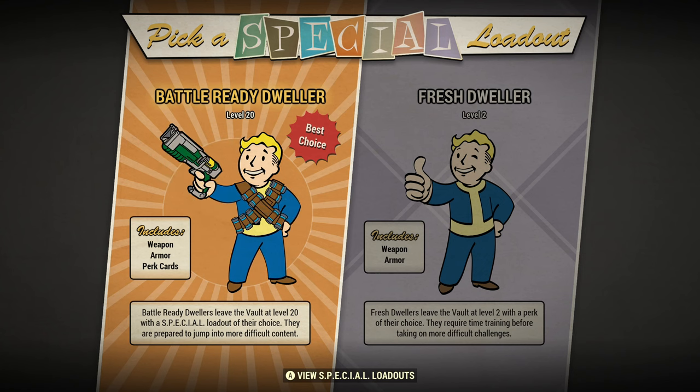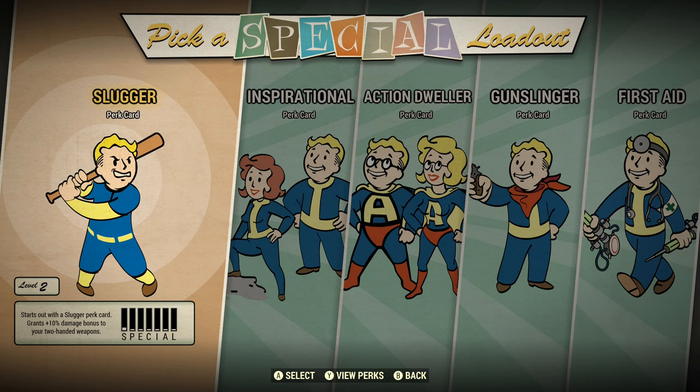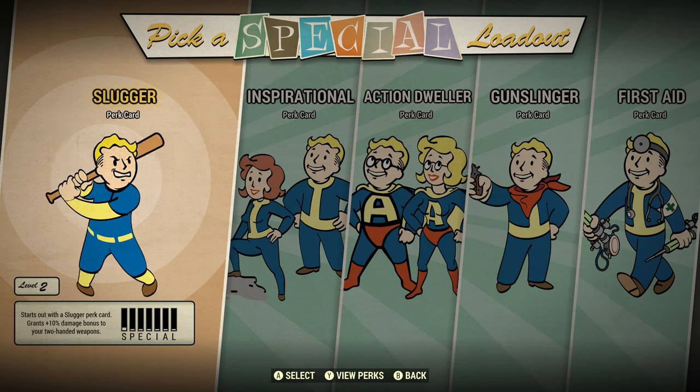Now you can choose the Battle Ready Dweller option, which is level 20 and has five pre-made loadouts. Or if you still want to do it the old-fashioned way, you can do level two — though that has changed a little. You have five different choices, basically picking the perk card you want, but you only have five perk cards to choose from, so you don't get as much choice as before.